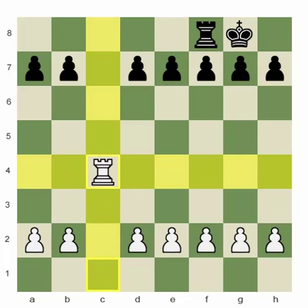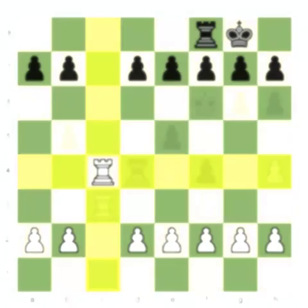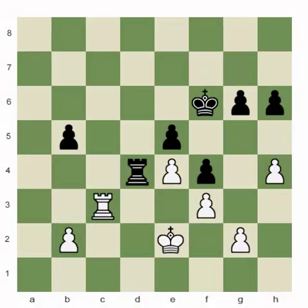So the only thing that the rook needs is an open file. As usual, the main units to limit a rook are the pawns. The less strong the limiting unit is, the better it will be for us.